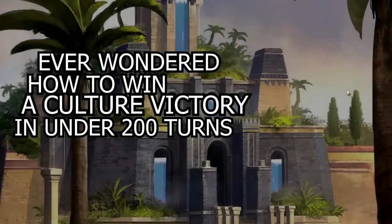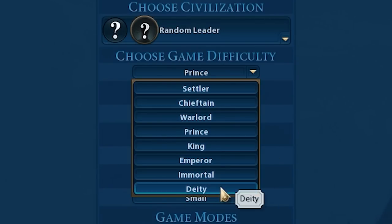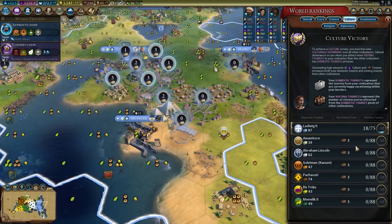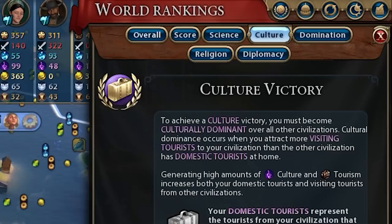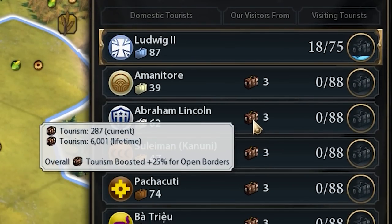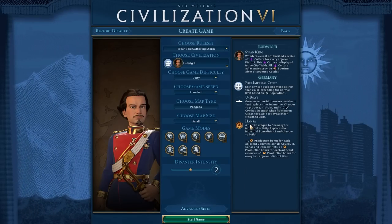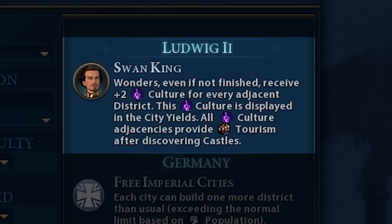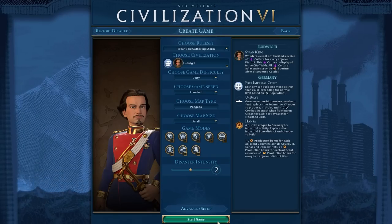Ever wondered how to win a culture victory in under 200 turns on deity? This is the ultimate guide to culture, showing you how the culture victory works and the best strategy to win in under 200 turns. I'll be playing as Ludwig the Mad — not because he's needed for this strategy, but because he has a cool ability: getting culture and tourism from wonders even if they're not complete.